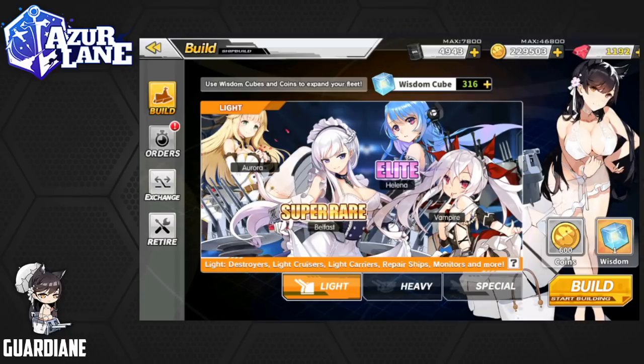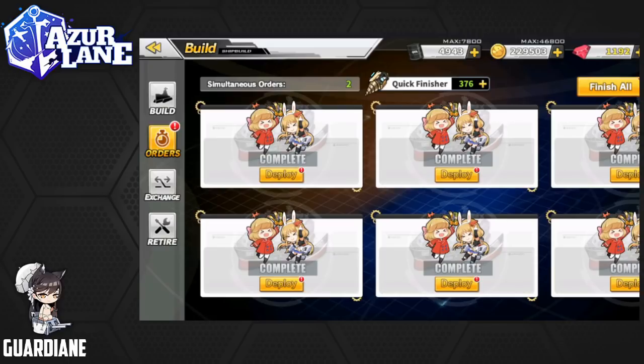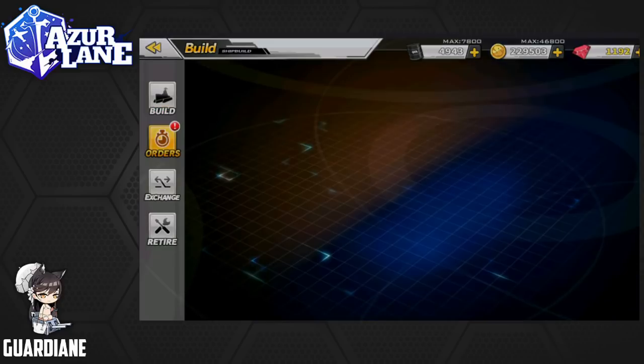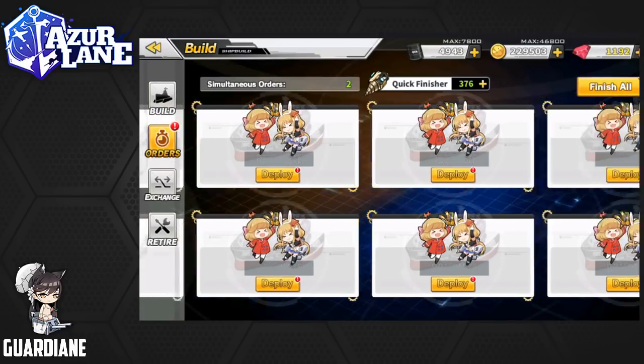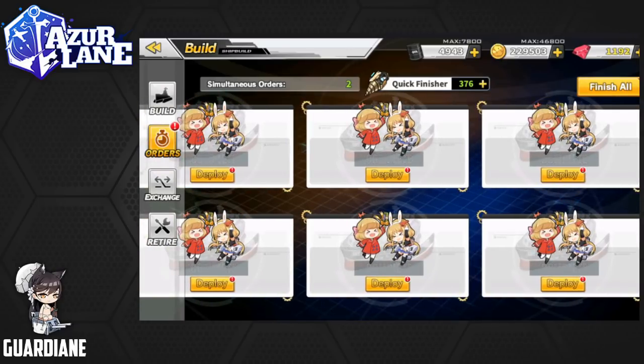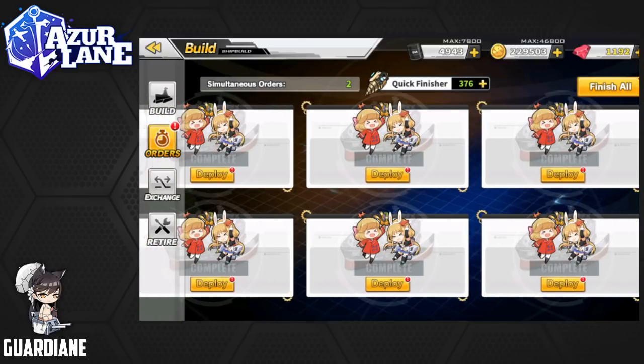I have 10 more lined up here — all light construction. Again, the goal is going to be either Aurora or St. Louis, mostly, and we'll just see if we can get one of them. They're in the general pool, they're not rated up, so I'm not really expecting a whole lot. But you never know — I figured I'd record them just in case. So let's finish all right here.